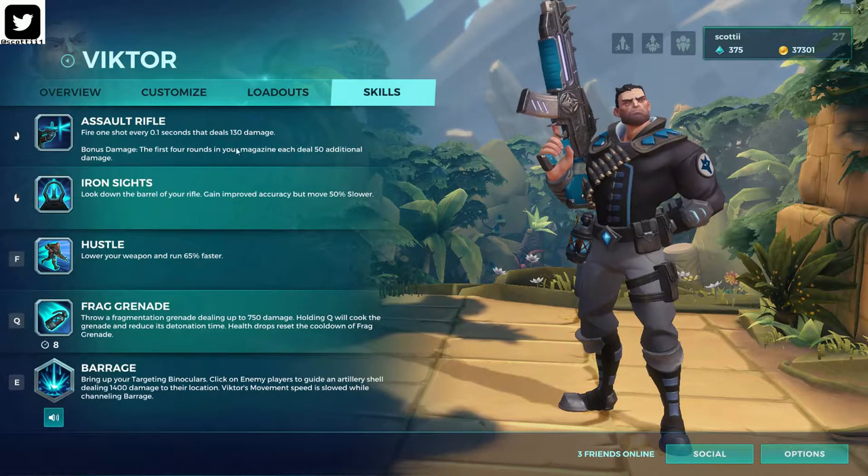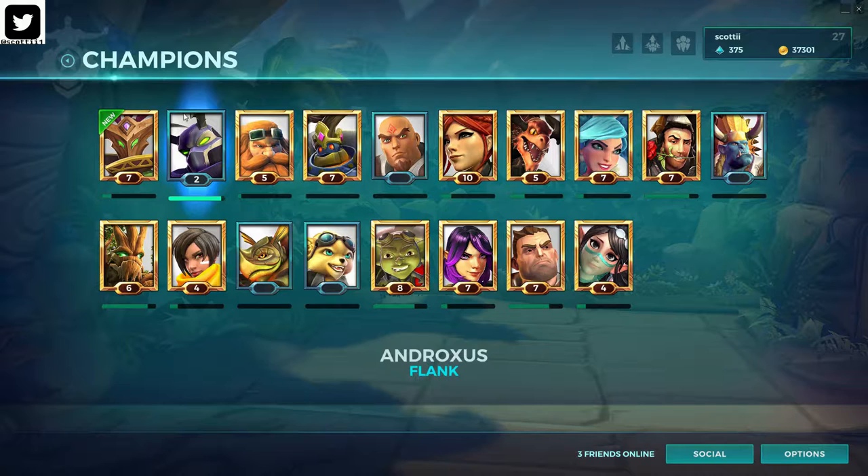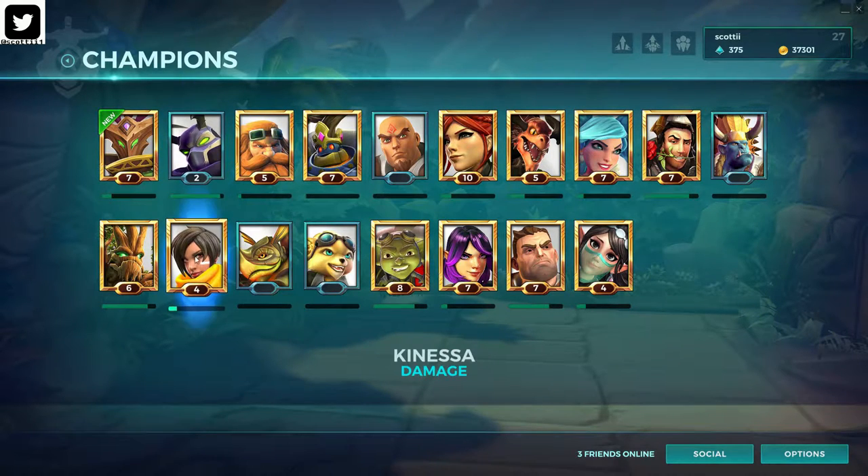Taking a closer look: his gun has a large clip. By default it has 25 bullets, each one does 130 damage. The first four rounds deal 50 additional damage — pretty nice. This is pretty good burst damage compared to other damage characters like Knessa and Cassie, who are also burst-type. But Victor is able to unload quite a bit in a very short period of time.